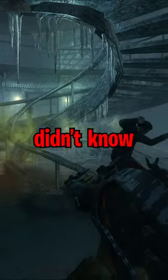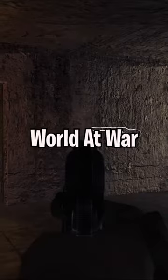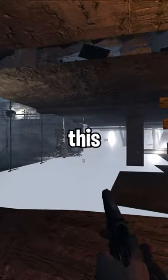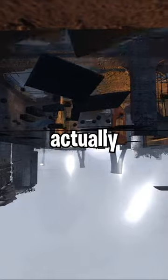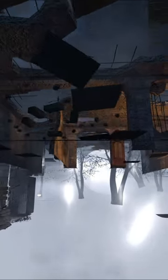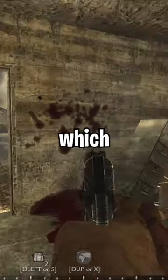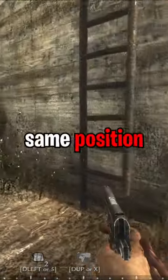Here's three things you definitely didn't know in COD Zombies. In the World at War map Nocturne Toten, you can find a hidden ladder just outside of the map. This ladder cannot be seen; however, you can actually still climb it. This is due to Nocturne Toten being copied and pasted from the multiplayer map Airfield, which features the same ladder in the same position.